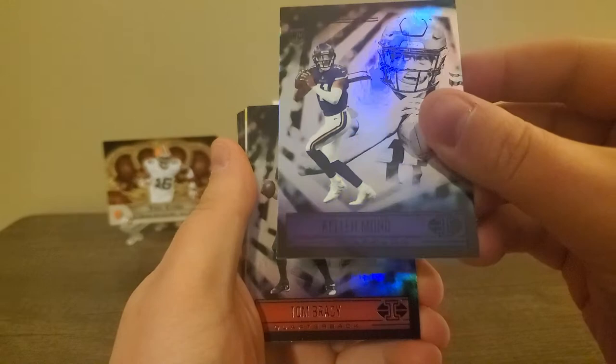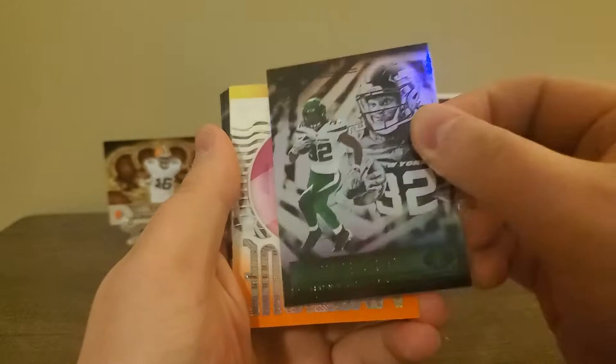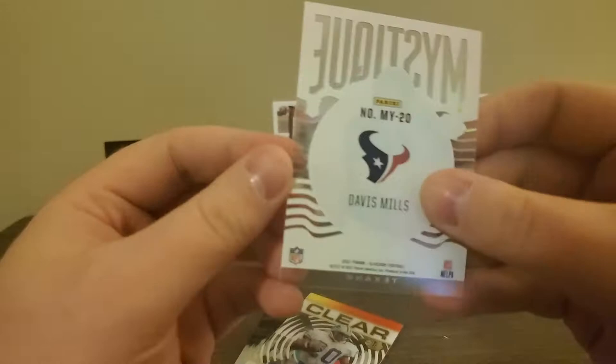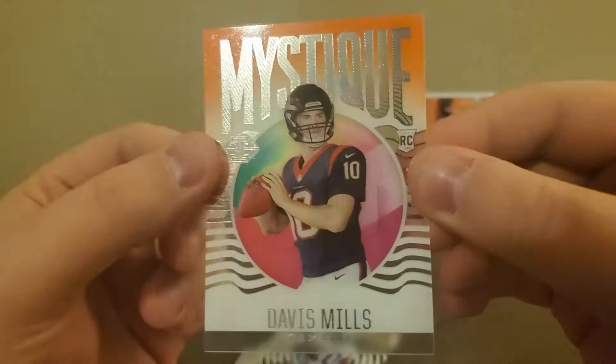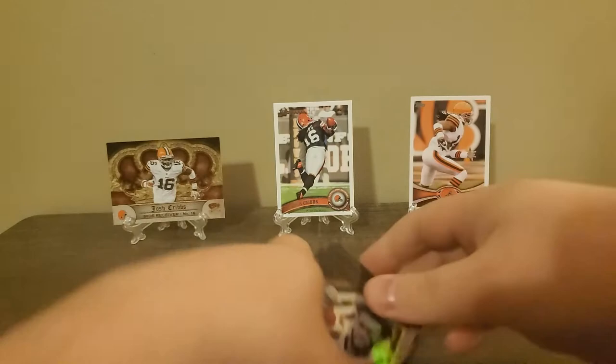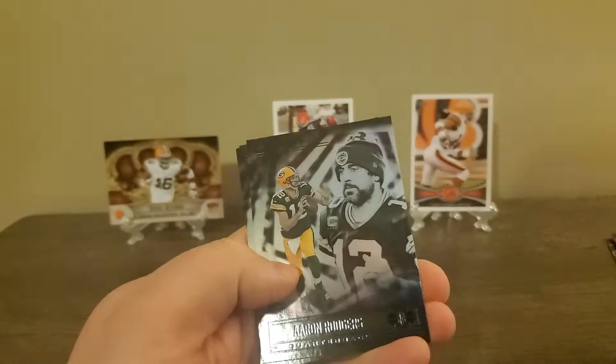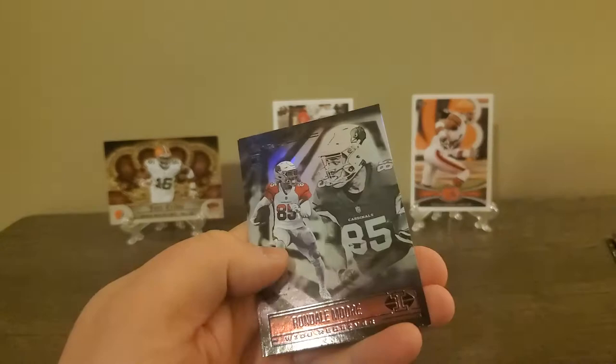A Kellen Mond, Tom Brady - that bad boy to the side. We've got a Michael something rookie card. And then we got a Mystique Davis Mills rookie card. I love these see-through type cards. And then we've got a Clear Shots Barry Sanders - that's pretty cool. Kyler Murray, Travis Etienne rookie, Justin Herbert, Ian Book rookie, Nick Chubb, Aaron Rodgers, George Kittle, Rondell Moore, and a Sam Darnold.